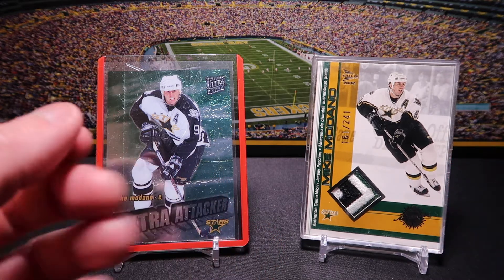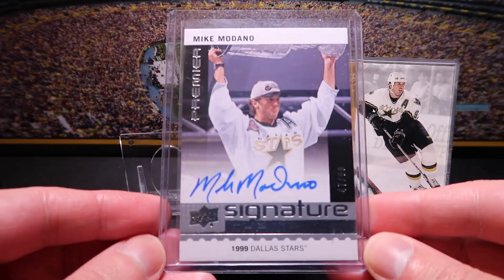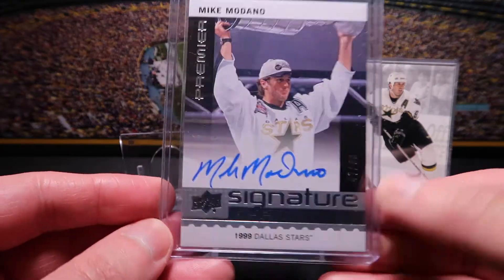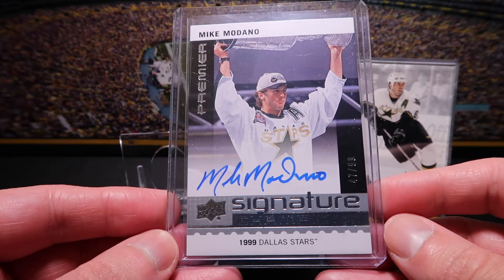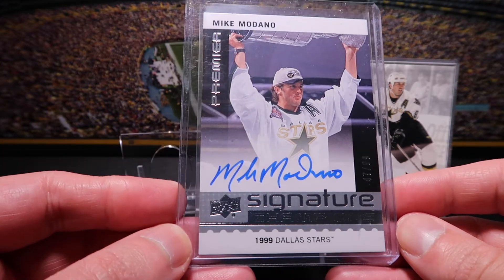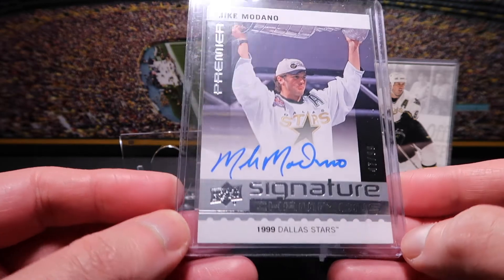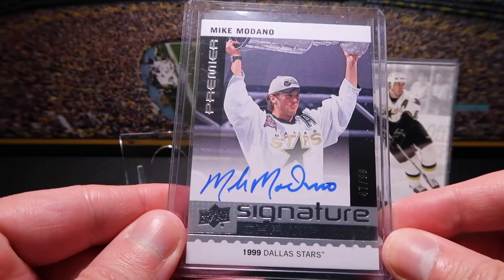There aren't too many of these McDonald's jersey cards, but I definitely want to start clearing out some of that as I go through the different themes in my collecting. This next one here is just a nice little signature card from Upper Deck Premier. It's a nice one out of 99, and it's got Modano holding the Stanley Cup — I believe that's from the victory parade commemorating the 99 Stanley Cup Championship. It has a nice clean on-card signature, which is pretty nice. Another good addition to the collection.